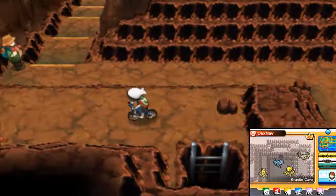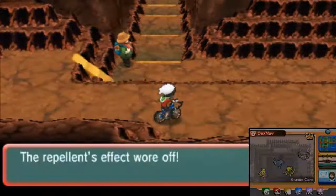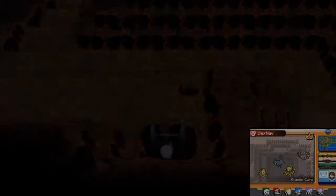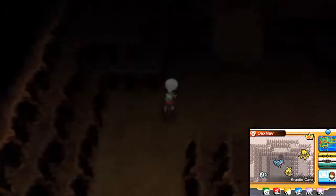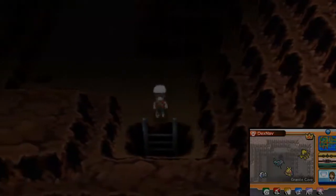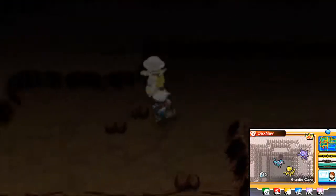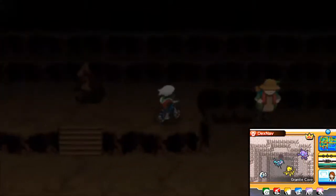There's the entrance to Granite Cave. When you come in, go up to the left and then go down the stairs. Put on a repel just to make sure if you don't want to run into wild Pokemon. Go down the first set of stairs, then go up this way and up the ramp to the right. Follow the path all the way down, down this ramp, then follow it down and go to the stairs. Once you're on this floor, follow this path all the way around and up the little mini stairs.